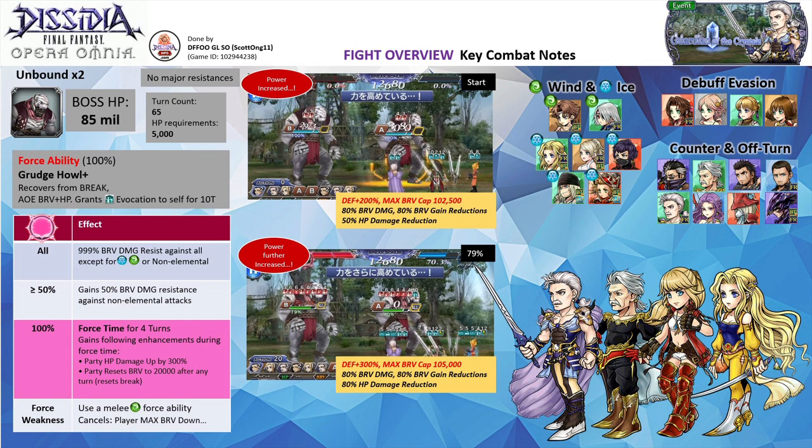On the screen, I have listed examples of key utility you can consider for this fight. The boss will have 999% brave damage resistance against all elements except for ice, wind, and non-elemental. To avoid the issue, you can bring either ice or wind elemental units. You can bring party wind enchanters like Bartz, Fujin, or Celis, Lunafreya, Karasame, Snow, or Onion Knight for ice. The boss can inflict a potent 80% attack down debuff with its Shadow Ball attack. Try to bring a debuff evasion unit like Aerith, Lena, Aphmah, or Selfie.